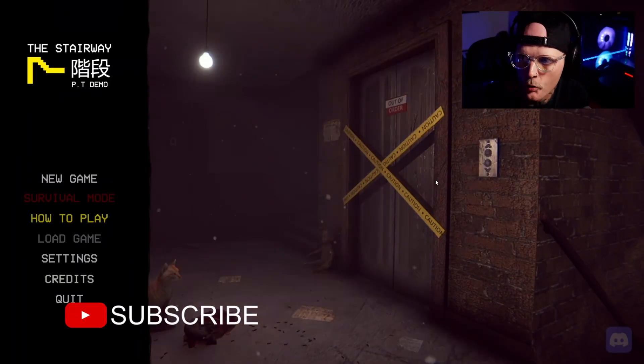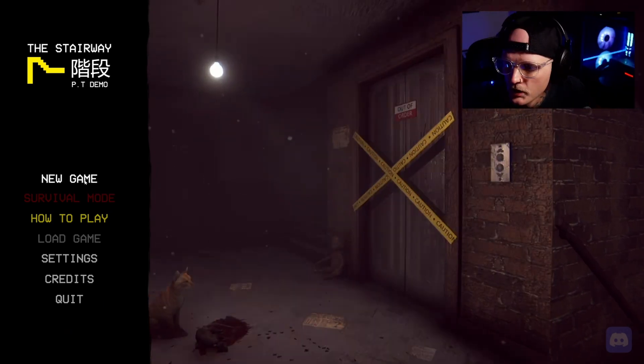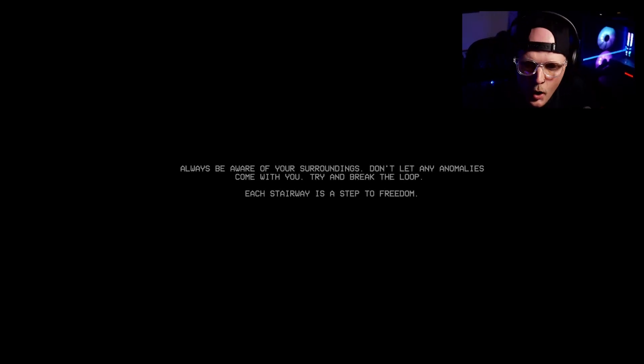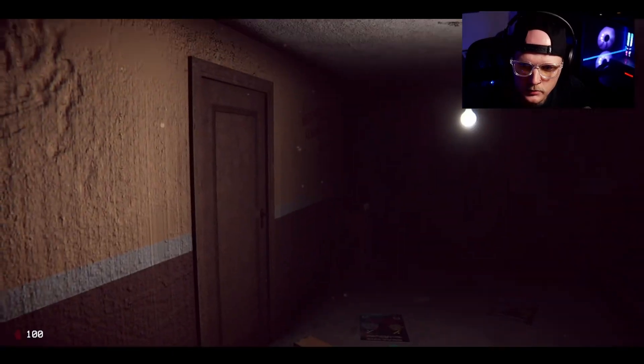All right, here we are with game number one: The Stairway Seven. It's like a PT demo, I think. Tip: if your surroundings change, that means an anomaly is near — press any key. Okay, this shouldn't be that bad. One of those anomaly games — always be aware of your surroundings, don't let any anomalies come with you, try and break the loop. Each stairway is a step to freedom. This looks pretty good.